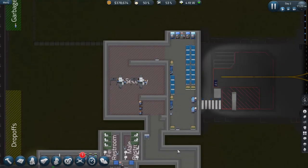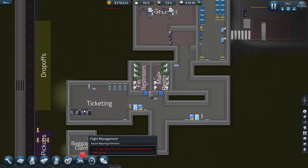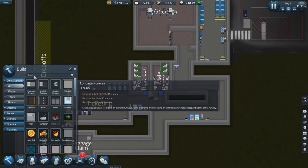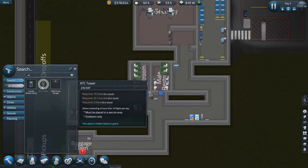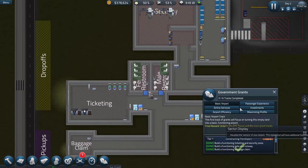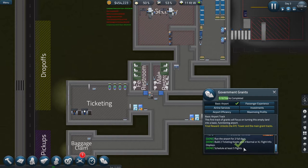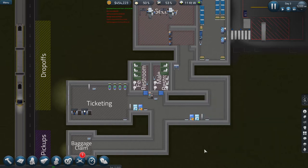Hey guys, RC here, back with episode two of Sim Airport. We are here on day two where we left off last episode. We need an air traffic control tower — but it's hidden behind a grant. To get it we had to run the airport for two days. We claimed it, and we just got that unlocked.